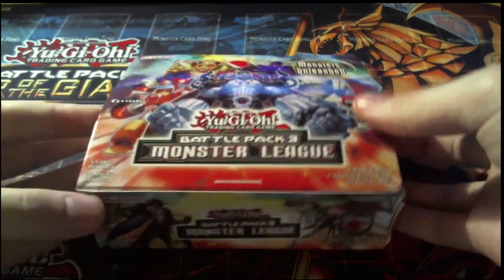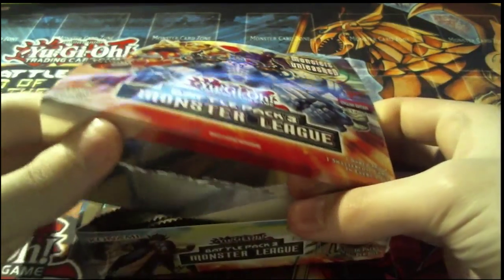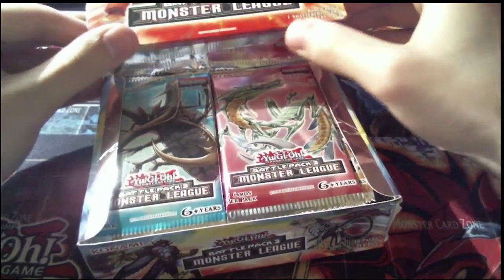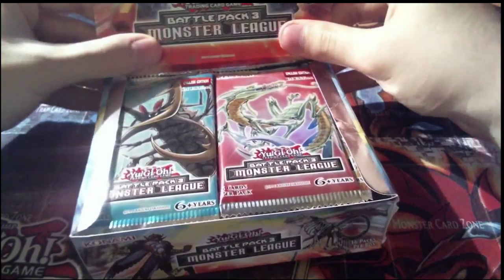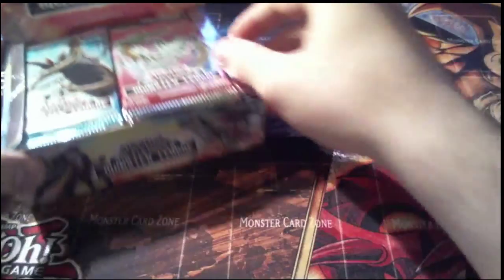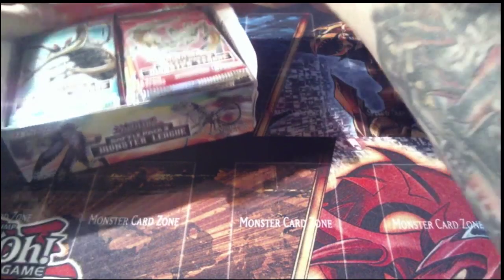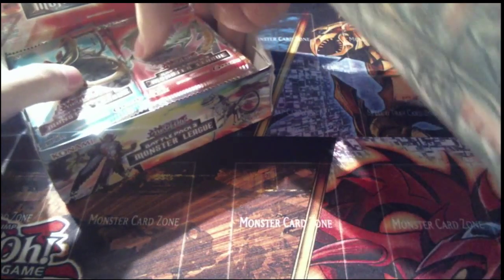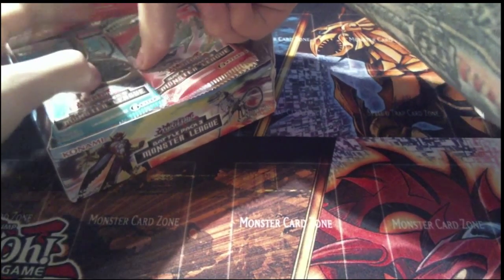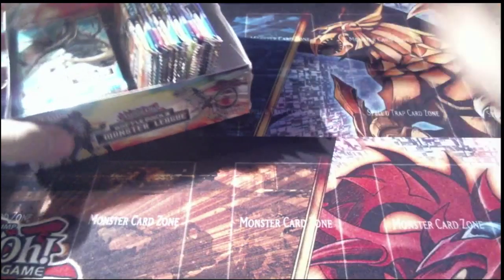So, just to open this guy up right off the bat. The box is a little bent because the guy that shipped it packed it in a manila envelope and not a box. But that's okay, because I really care more about the cards than the box. We have 18 packs off of the right side, so without any further ado, let's get going. Remember, Digusto Emeril and Ghost Trick Alucard are what we're looking for — they're both Shatterfoil.